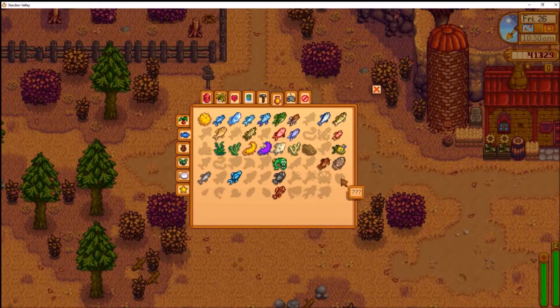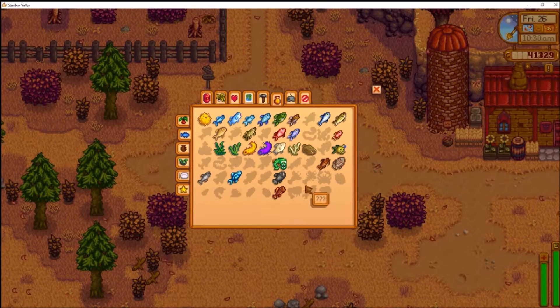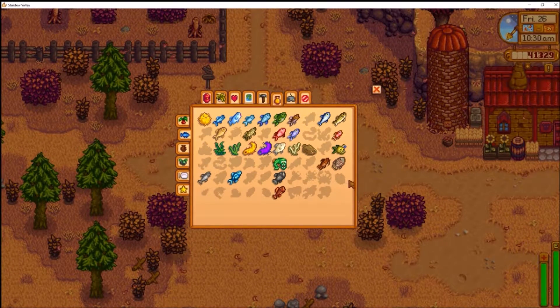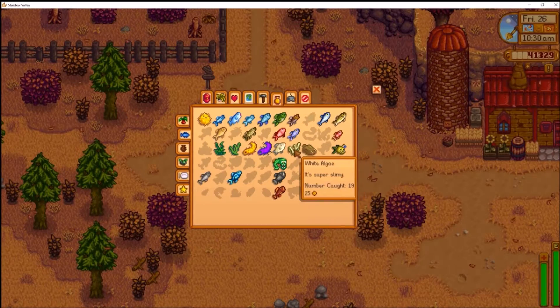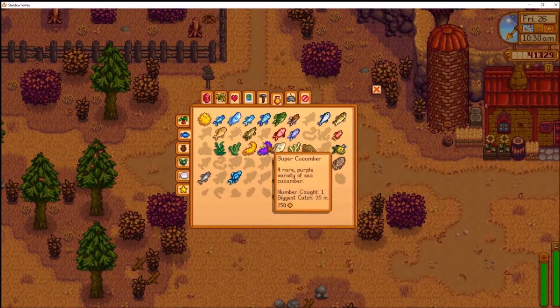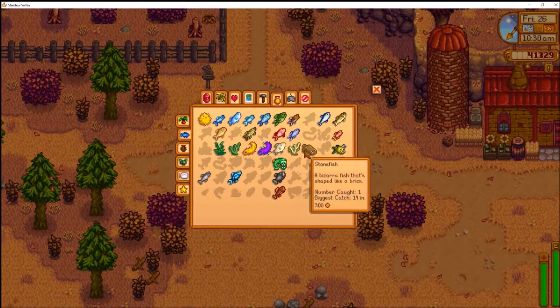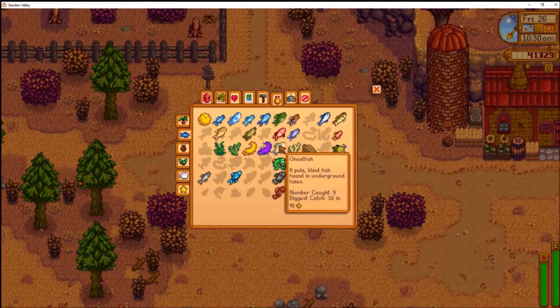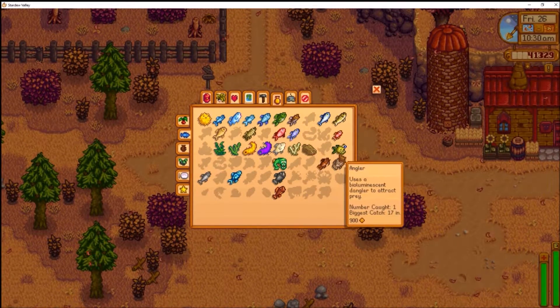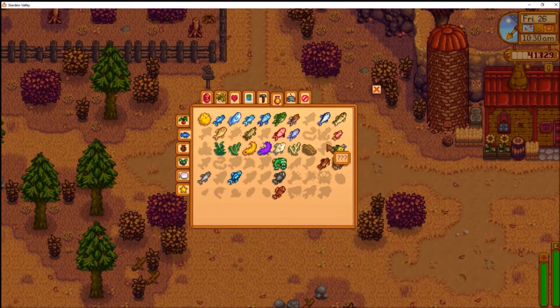I need to make some crab pots so I can grab some bait and start getting the crab pot fish. Some of them are like the stuff you pick up off the beach, like the mussel and the clam, but a bunch of these I need crab pots to catch. There are also some in the mines: on floor 20 you get the rockfish or stonefish, on floor 60 you get the ice pip, and on floor 100 there's a lava eel. You can also get the ghost fish on floors 20, 60, and 100.